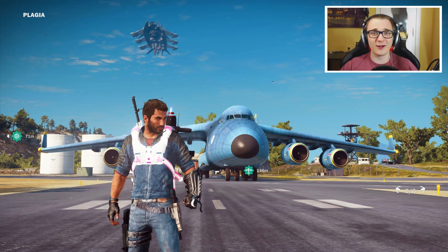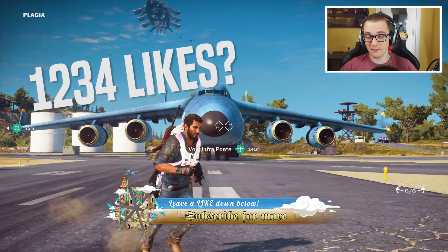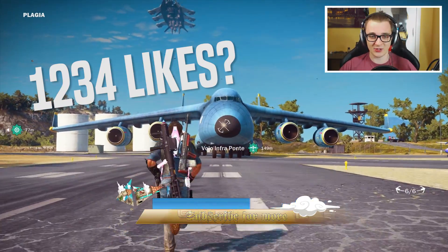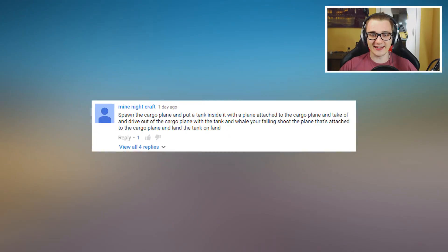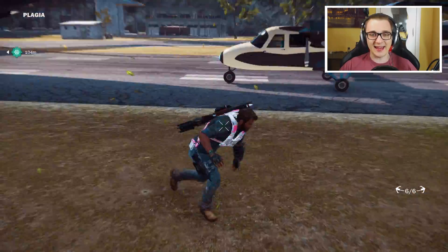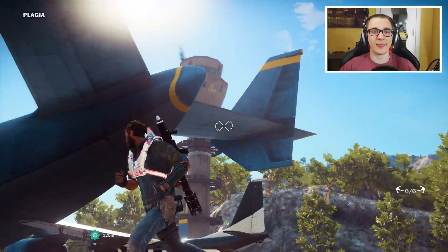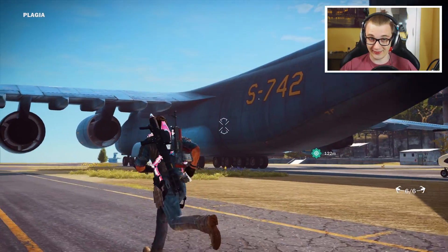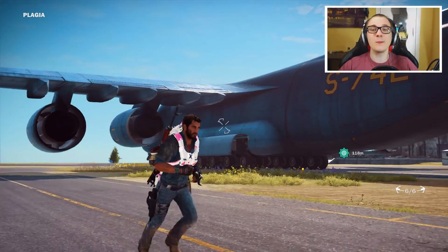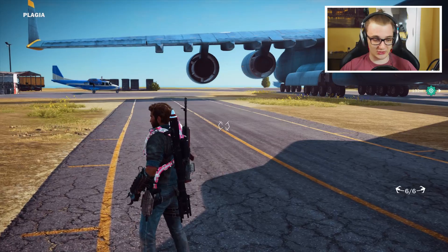Hey guys, welcome back to another episode of Just Cause. Today I have another stunt for you guys - it's a mixture of a stunt and a challenge suggested by you guys. The stunt was to take the cargo plane, put a tank inside it, attach a plane to the back of it, get inside the tank, destroy the little plane flying behind it, then have the cargo plane land. That's the stunt portion, and the challenge was to simply liberate a base using the tank only.